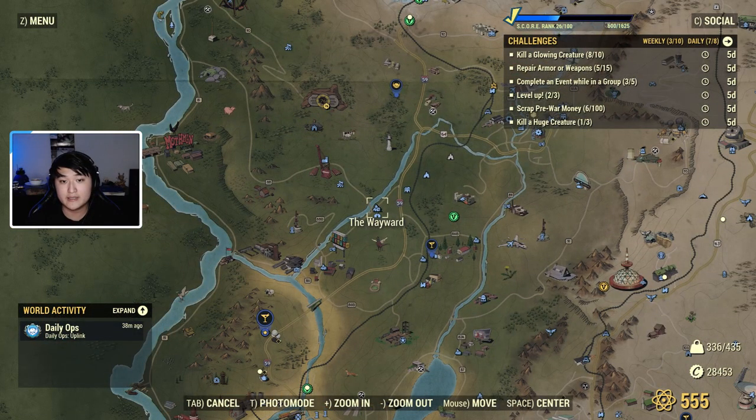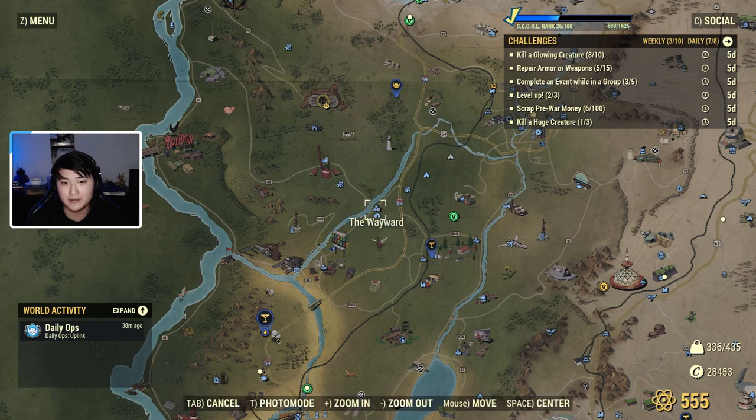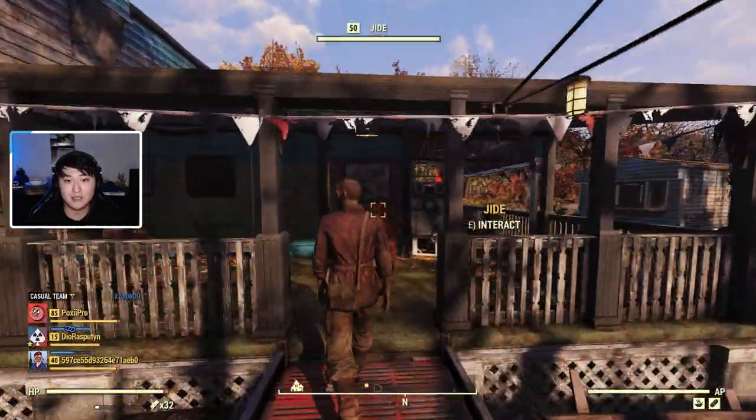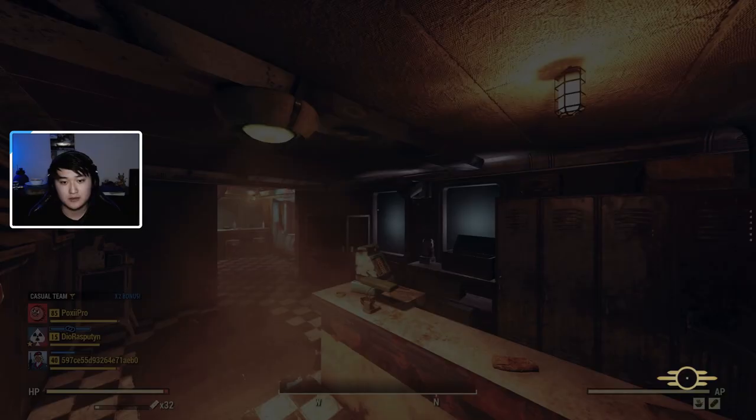The Wayward is right here on the map, right above the Overseer's Camp and right below Vault 76, along this river route. You want to travel here once a week. This is unlocked after you beat the main storyline, so once you're eligible to get gold bullion, buying from this NPC is unlocked.